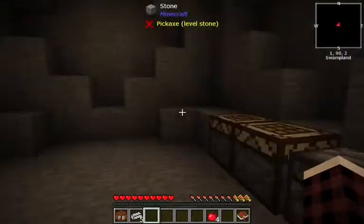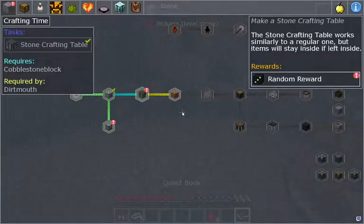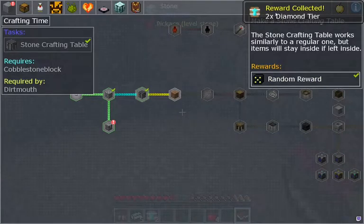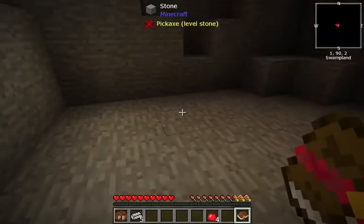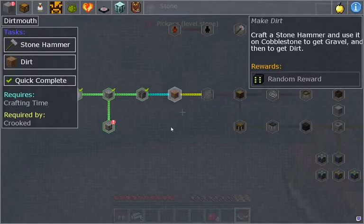Alright, so after punching rocks we have ourselves a crafting table. More random rewards - two diamond tier barrel upgrades, so we'll get some barrels. Those will be quite handy. Dirt - make dirt. Craft a stone hammer and use it on cobblestone to get gravel and then to get dirt.